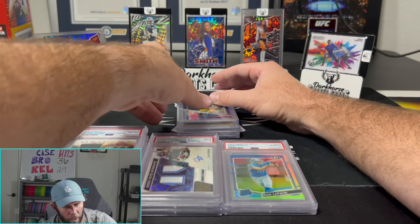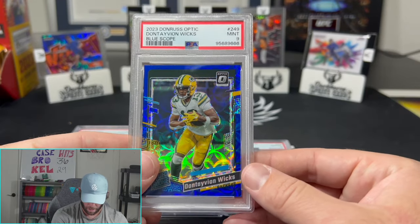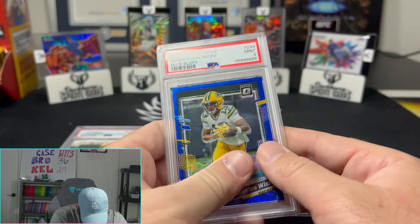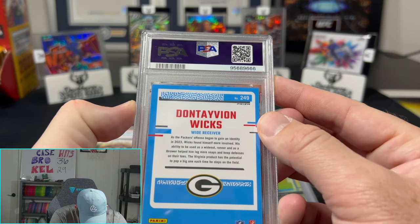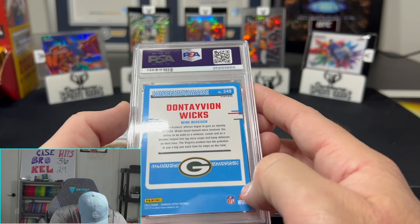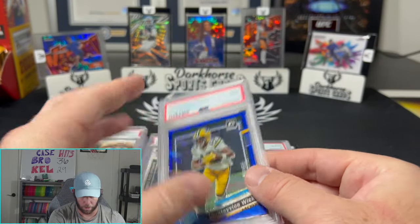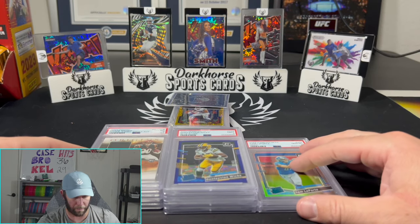Dontayvion Wicks here — I think there's the Blue Scope. Dontayvion Wicks Blue Scope, nine. That is a beautiful card, it is paper though. Wait, it's not paper? Little edging up there, edge issues. Can't tell if that's on the case or on the card — that's gotta be on the case. Close, close, but no cigar. Nine. Our 10 pack is kind of small right now.